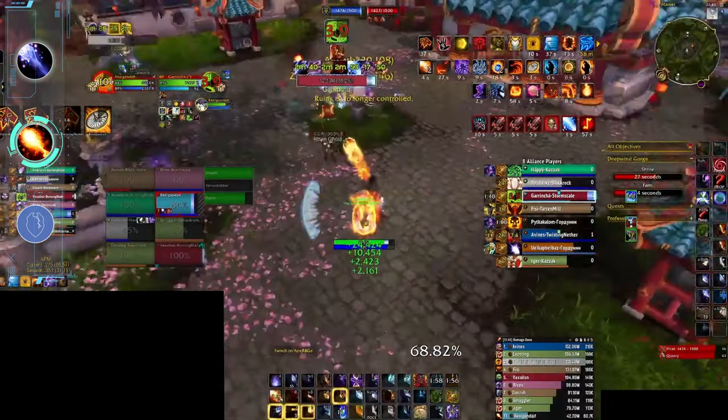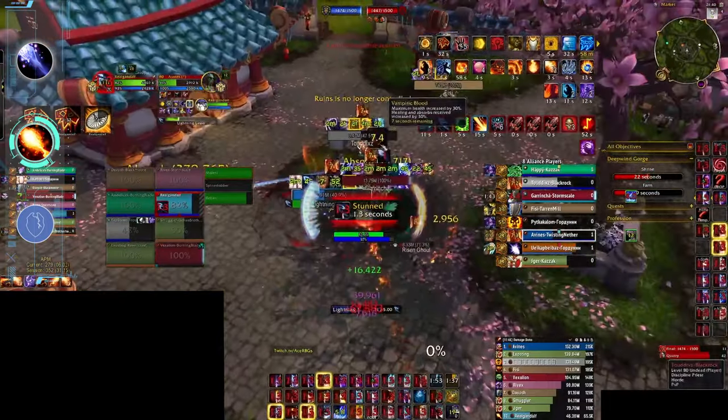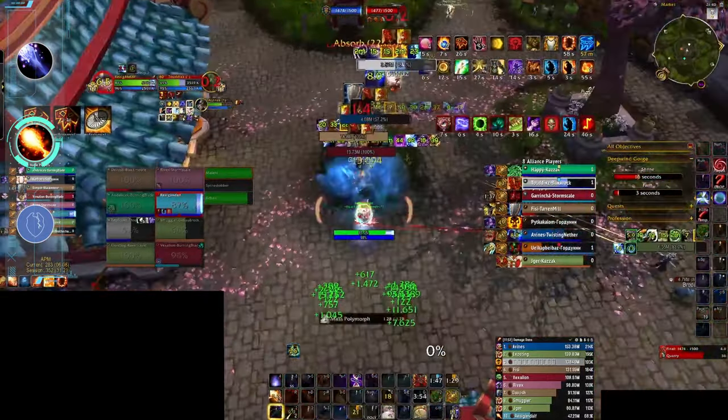So because of all these reasons, despite the recent damage buffs, Fire struggles to find a spot in the meta. It's got all the mage utility and some decent damage, but without those snares and slows it just flat out falls behind Frost. For these reasons, Fire finds itself in the B tier.